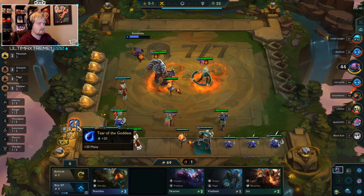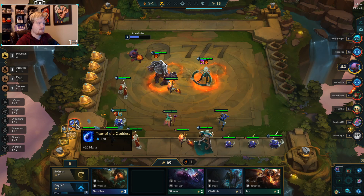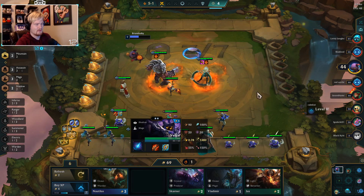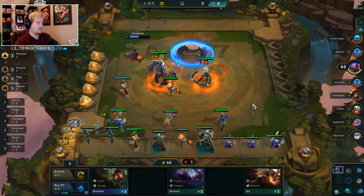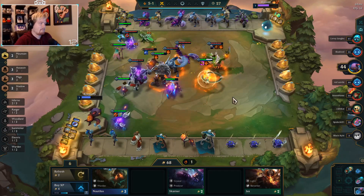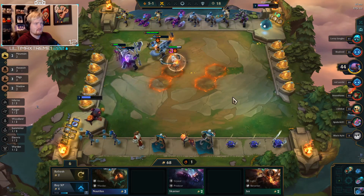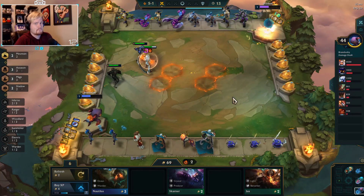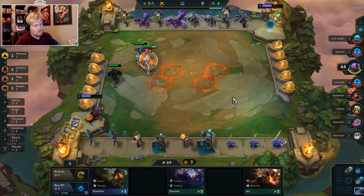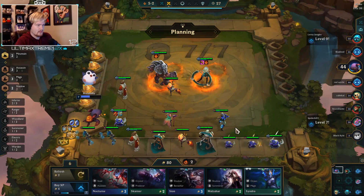Got a lot for me to put something on. If we get something good off carousel or dragon, I'm gonna wait because I'd rather put Shojin or Seraphs. We'll hold these items for now - they're really not the best items to have at the moment, but what do you do.